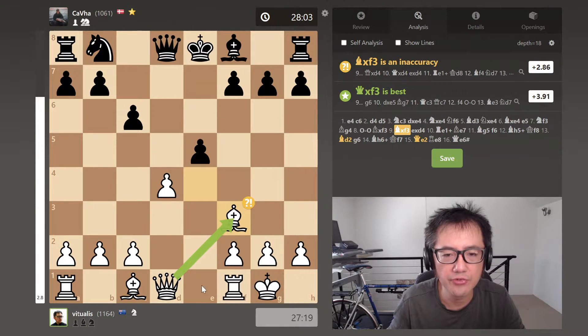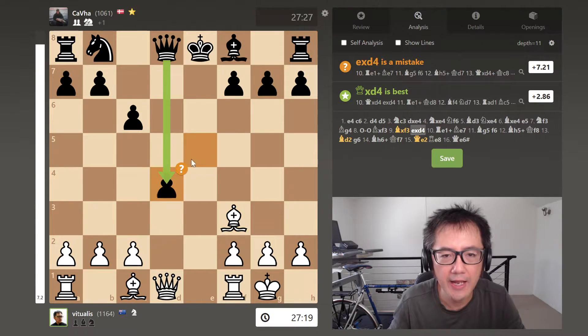My logic was that I wanted to potentially open the e-file for my rook. Now pawn captures pawn — they finally captured that pawn which I had gambited a number of moves ago. I can't capture straight back given it is defended by the queen. According to Stockfish, this was a very substantial error on the part of the opponent.